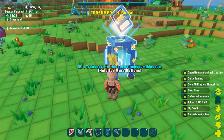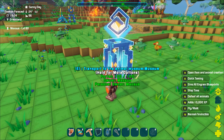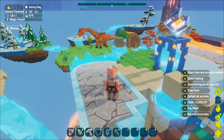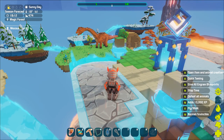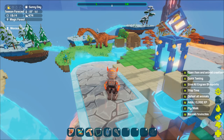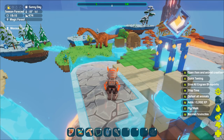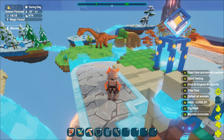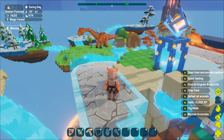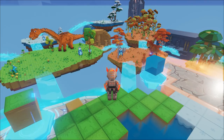There we go, we have our portal placed. You cannot bring dinos with you, but we can now access the museum. I do want to mention that anytime you come into the museum, other people can also come in through any portal. I was on one of the test servers and I placed a portal, walked in, and there was an unconscious person there. I killed them and took all their stuff - they're not gonna be too happy when they log in. So I would not log out in here.